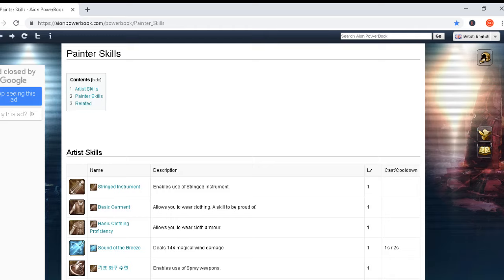Hey everyone, with 7.0 we have a new class incoming — Painter — and I'm here so we can check together all the skills for that class. I am on the Aion Powerbook site; I will put the link in the description below so you can check those skills for yourself later. Let's start now with those skills.